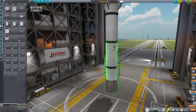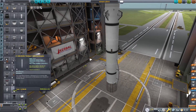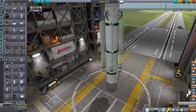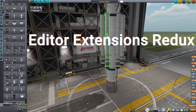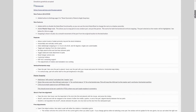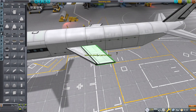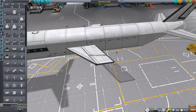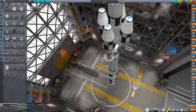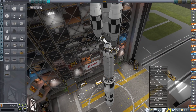Starting off this list is a mod that makes building craft substantially easier. I've had this mod for a few months now and I don't think I'd be able to play the game without it. I am of course talking about Editor Extension Redux. Developed by a Linux Guru Gamer, it adds a number of features in the Vehicle Assembly Building or Space Plane Hangar that allow you to much more precisely place and manipulate parts. By far the best feature, which almost single-handedly put this mod in the top five, is the ability to auto-strut every part at once.